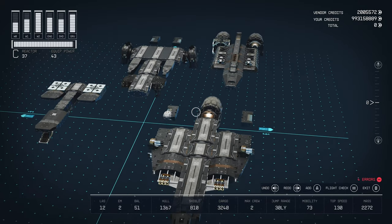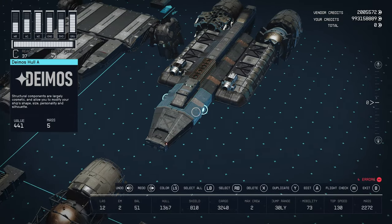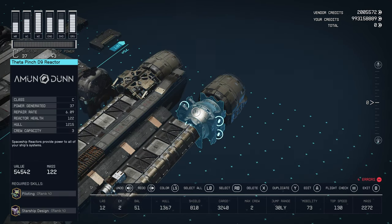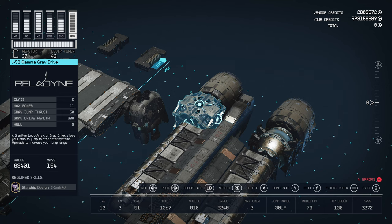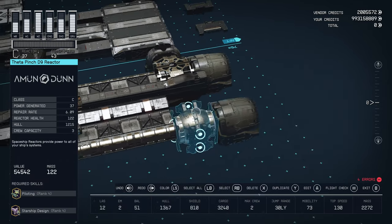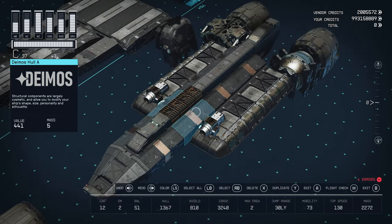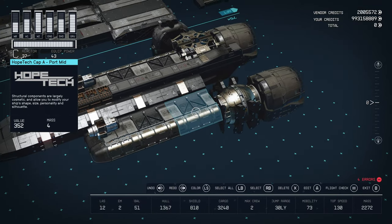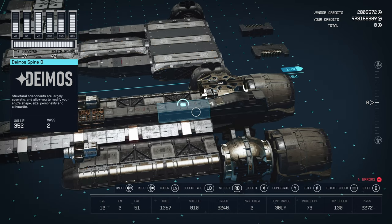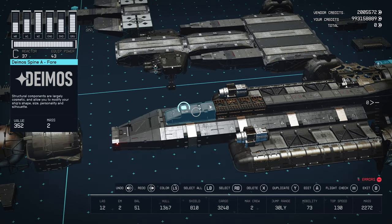The ship is split into four sections. At the top, we've got no habs, so I'll go through the weapons first. We've got two Dragon 261P SX pulse lasers from Horizon Defense, C-class, 1300 range, 4 fire rate, 6 hull damage, 20 shield damage, and 3 power. At the back we've got a Theta Pinch D9 reactor from Amadon, C-class, 37 power, 1215 hull. We've got the J-52 Gamma Drab Drive from Relodyne, C-class, 11 power, 50 jumps, giving us 30 light years. And two of the three Supernova 2200 engines from Relodyne, C-class, 3 power, 25,770 engine thrust, 7,650 maneuvering thrust. For structural pieces: a Deimos Cowling 4, four Deimos Hull A's, a Deimos Tail A, two Deimos Spine B's, a Deimos Radiator, and a Deimos Spine A-4.